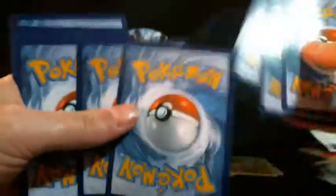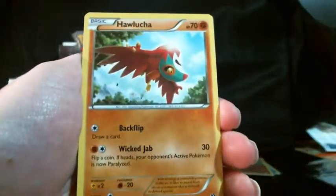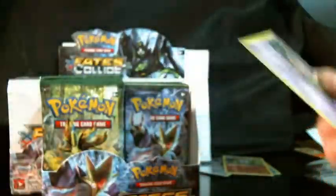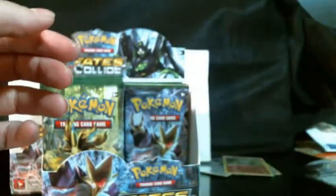Next up is a Zygarde pack. In this pack we have a Cottonee, Bronzor, Seel, Snubble, Fennekin, Hawlucha, Energy Pouch, and Wormadam. The reverse is a Jigglypuff, and our rare is a Mew, which is a holo. If anyone's interested, hit me up — it's a duplicate.